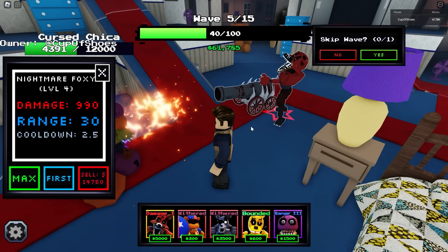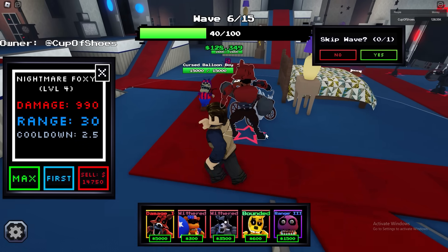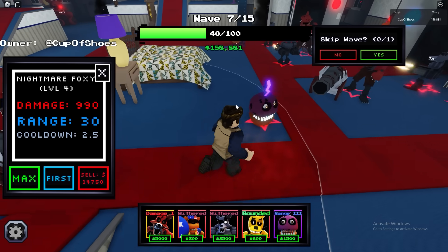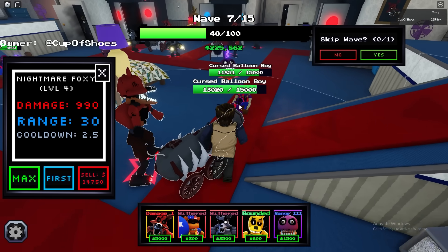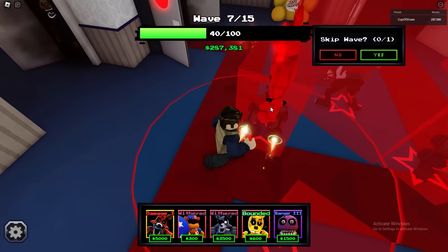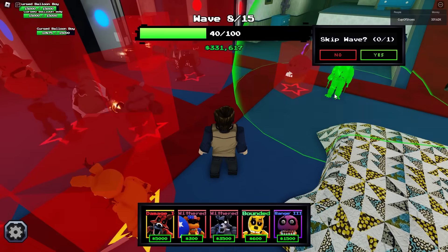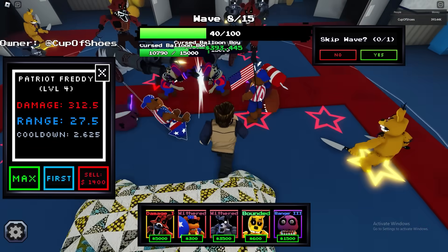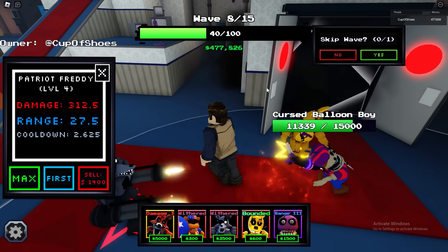But this Nightmare Foxy — this is a W unit. Like, an awesome model, and this cannon is just crazy. The detail is insane, 990 damage every 2.5 seconds. I would say that is worth it. It does AOE — area of attack damage. But some stuff is still getting by, so I should probably place some of these guys. One here, one for this side, and some Patriots as well.